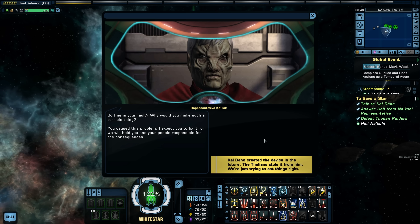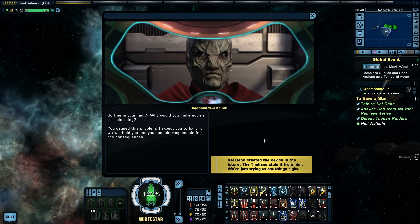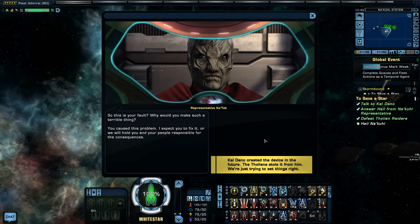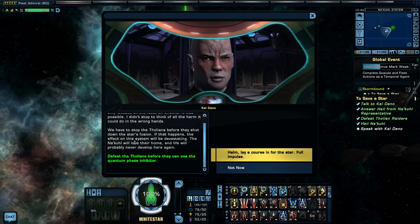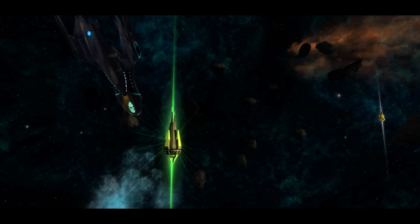I expect you to fix it or we will hold you and your people responsible for the consequences. No - we didn't make it, the Federation didn't make it. Caldano made it in the future and it was stolen. The Tholians are using it, not us. We must defeat the Tholians before they can use the quantum phase inhibitor, or the effect on this system will be devastating - the Nikul will lose their home and life will probably never develop here again.